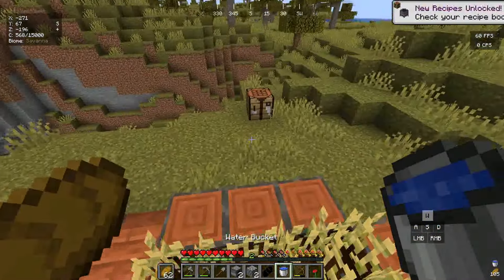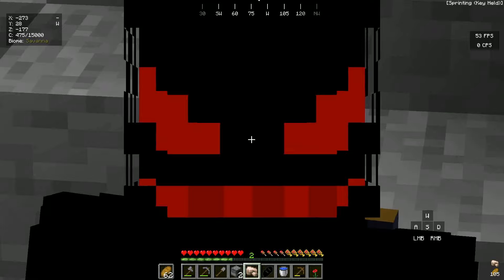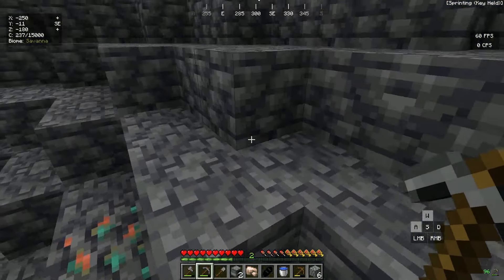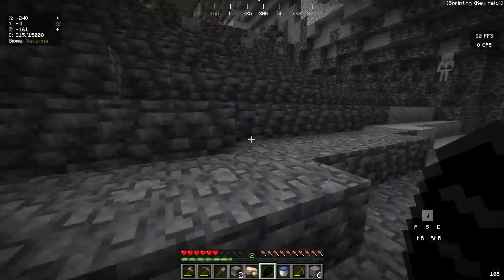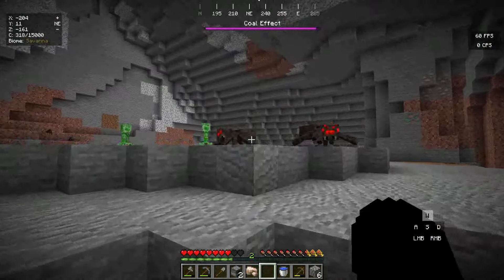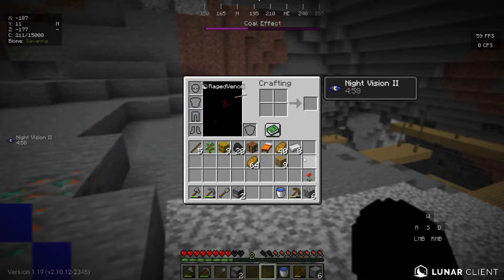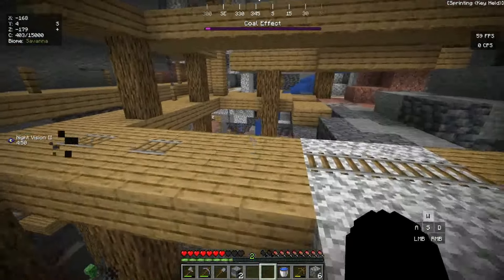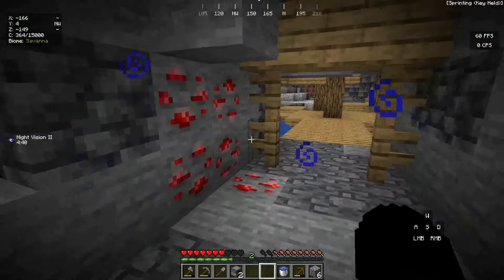I only need one iron since I can already craft our third custom bread — made of iron, four iron and one bread. To test the coal bread I need to be hungry first. Okay, there we go — we can eat it now. I have one raw iron, so when I eat the coal bread... there we go, coal effect! If I shift — did you see my raw iron? It turned into an iron ingot. So it smelts all the ores in my inventory. It also gives me night vision.